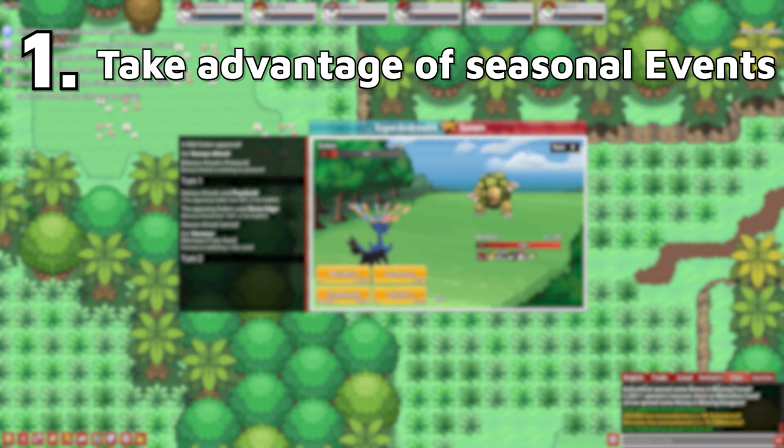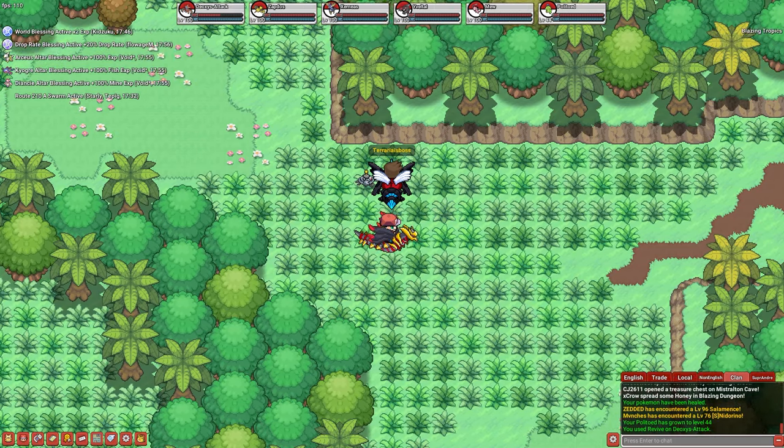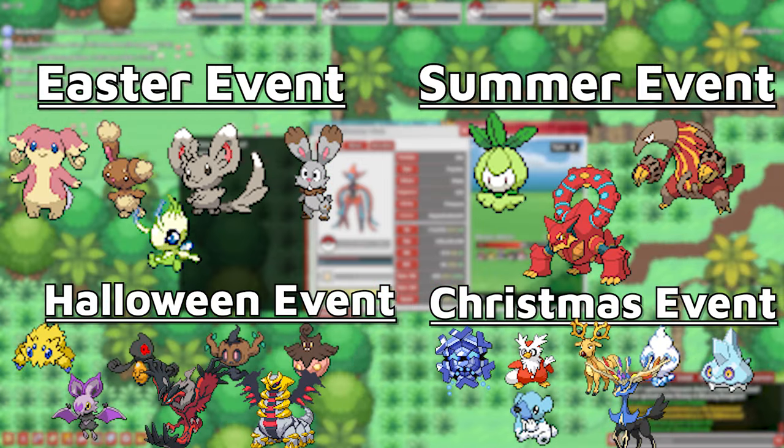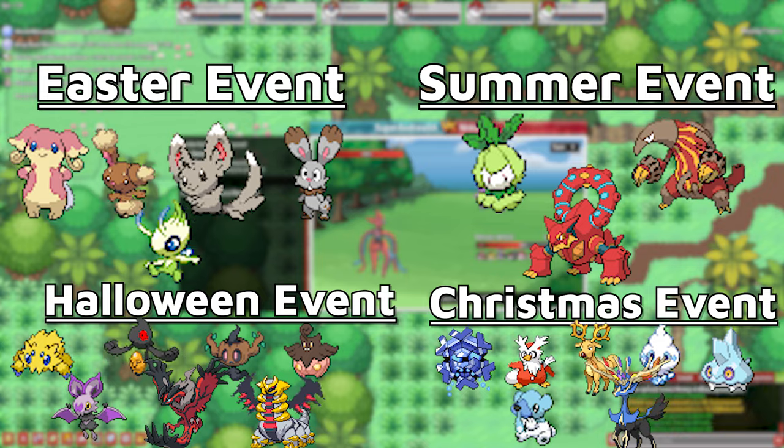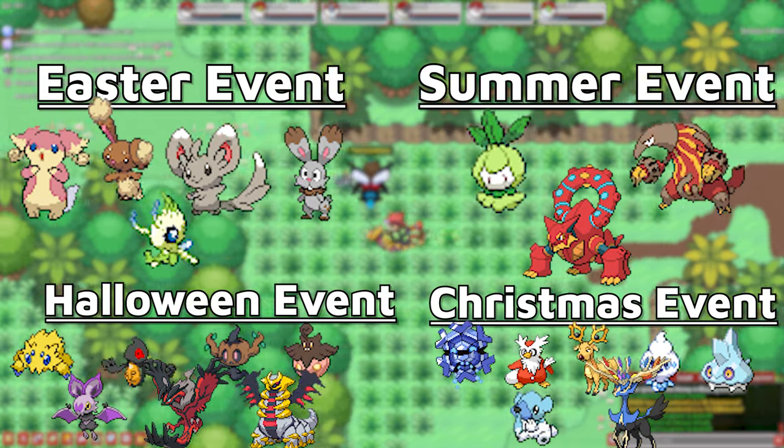Here are some tips to help if you get stuck. Number one: take advantage of events. As I mentioned before, you have access to exclusive Pokemon during events. Here's a list of every single event exclusive Pokemon — each one usually has one or two evolutions, so I highly recommend picking them up while you can.